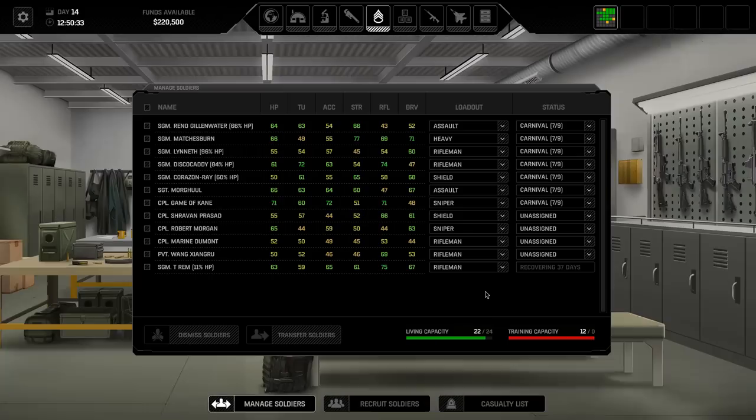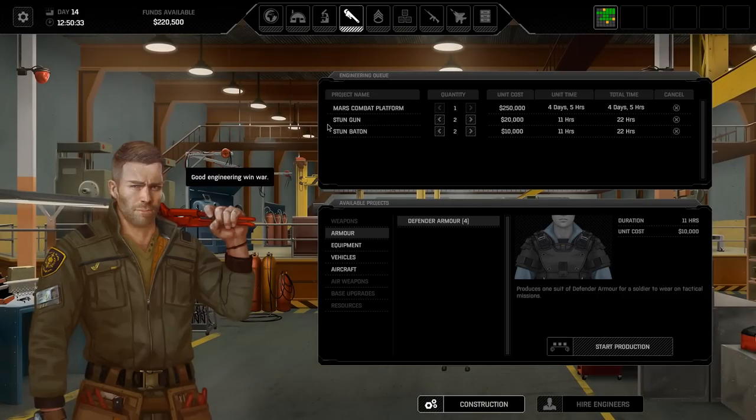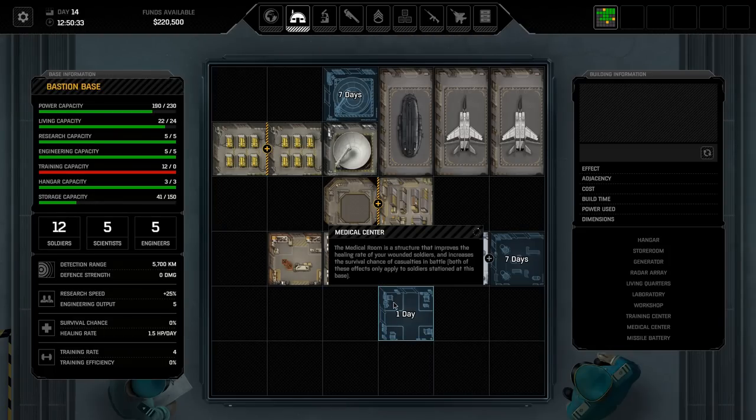We did take some pretty nasty injuries last time. The biggest one being TRM is down for 37 days. Everyone else is just a little bit hurt, not too badly. We should get them back up and running pretty quickly. Engineering are working on their stun guns and stun baton. I want to get them up and in our hands ASAP. Also, the med bay is about to pop, which is really nice.